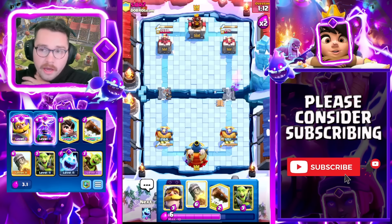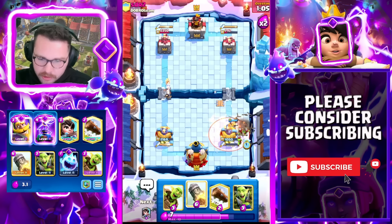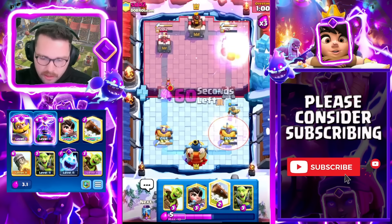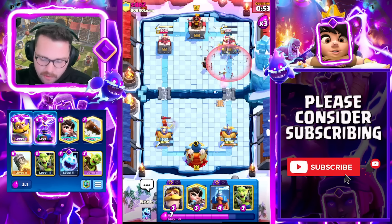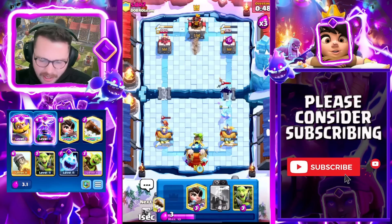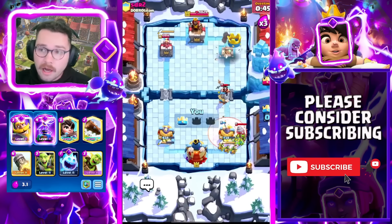We're just two Rockets away roughly — Rockets do 371 damage. We have a Tesla protecting us. He opts to just go for a Drill Poison. I have Log ready in case he plays Skeletons on the other side. We're going to go for Goblin Barrel and another Rocket — all we need to do is cycle back to another Rocket. We cut it a little close but I never felt out of control that entire game.